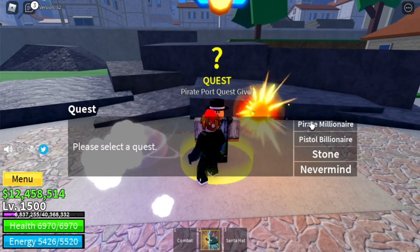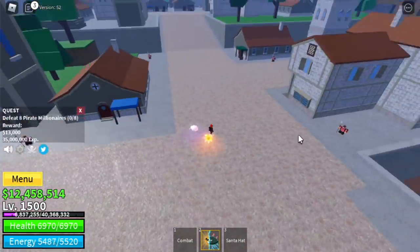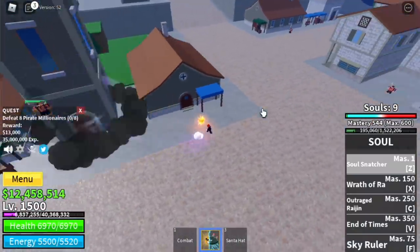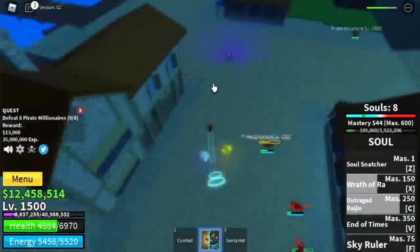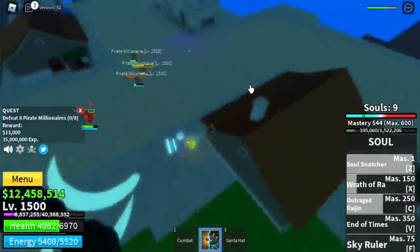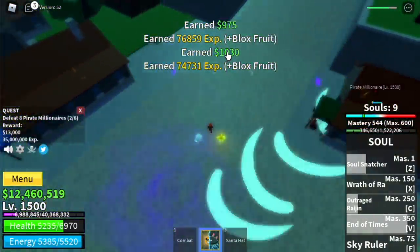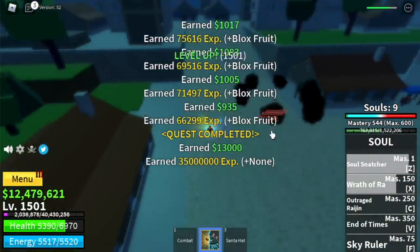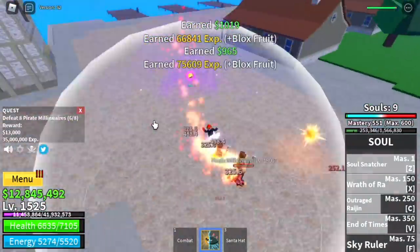First off, we're going to start with the Pirate Millionaires. The best area to lure is here because you can pull four at a time. Use your skills to lure enemies — the cooldown on Soul Fruit skills is really fast. You can also use your souls to summon the flower or the poison. You need to defeat eight to finish a quest, and the goal is to reach level 1525.